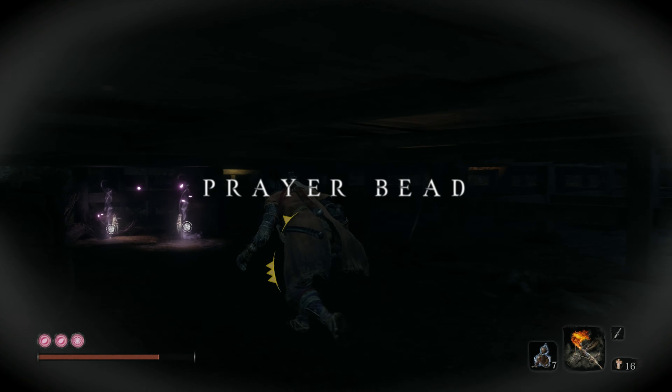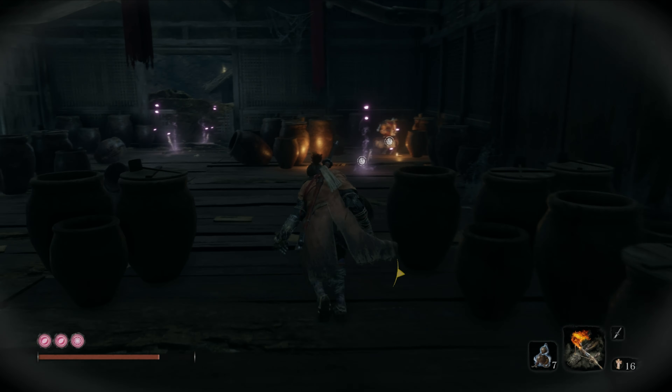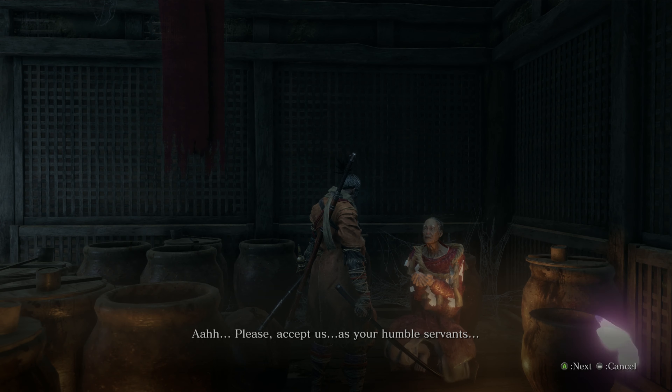Collectible number 10 is another prayer bead found shortly after. Cross the bridge and duck into the space under the house to your right. Use the shinobi door to go inside, then head out and turn around immediately. Look up and use the grapple point to get into the attic and grab the prayer bead from the chest.